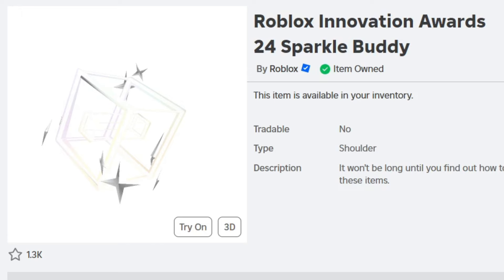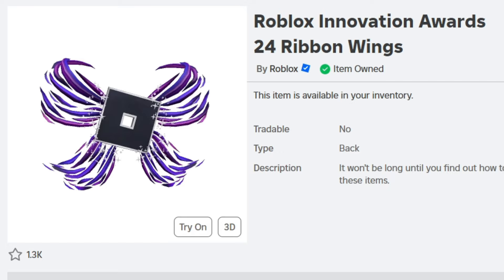The first item we'll be getting is the Roblox Innovation Awards 2024 Sparkle Buddy. The second item is the Roblox Innovation Awards 2024 Ribbon Wings.